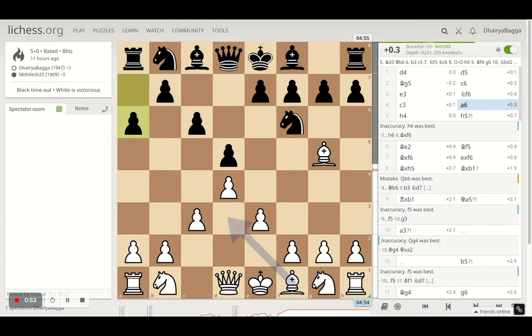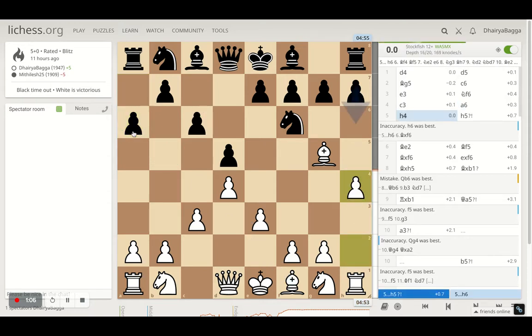My opponent plays a6, preventing a move like bishop b5, but that was not required because the opponent had already played c6. So I don't know why a6 was played — it was pretty passive. I went with h4, making sure that my bishop is also supported and I'm advancing the pawn as well, making sure to capitalize once my opponent castles. I will have some attack going on already.